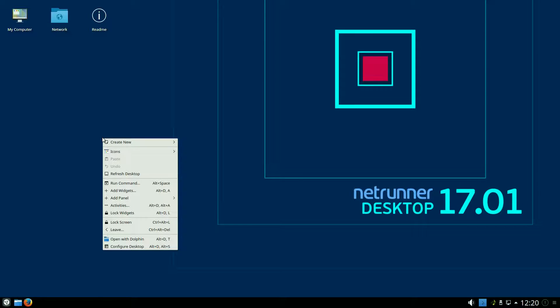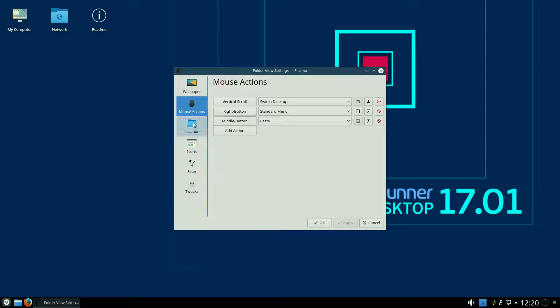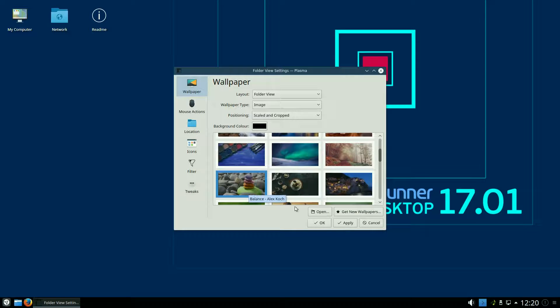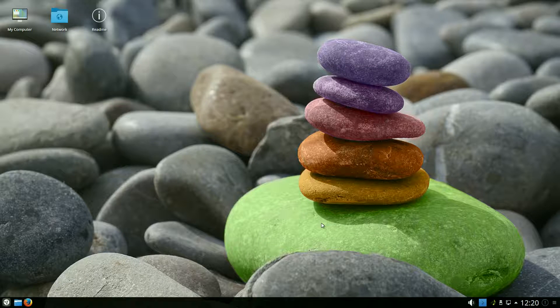If I right-click the Desktop, you get Create New, Icons, and various options. Open with Dolphin, which is their file browser. Configure Desktop — look at that: different desktops, different backgrounds. There is plenty here and you can get more if you wish. You can also change your mouse actions, locations, icons, filters and tweaks. I'm going to change the desktop background because I'm a bit bored of that already. That looks nice and colourful. Apply. That's nice and clear — a very nice big jar with spray-painted pebbles from down the beach.